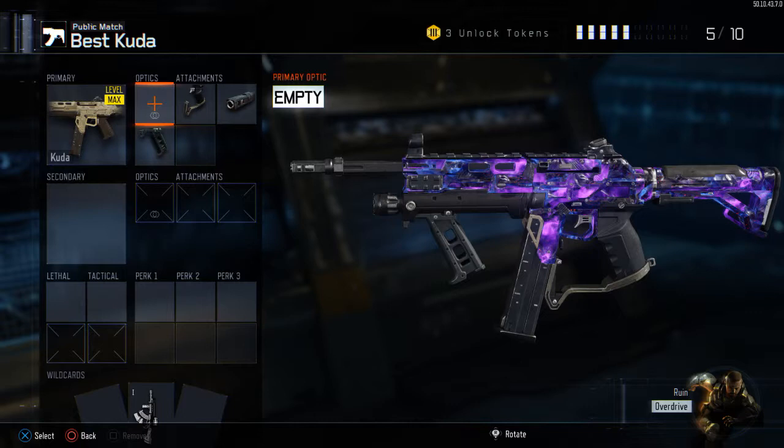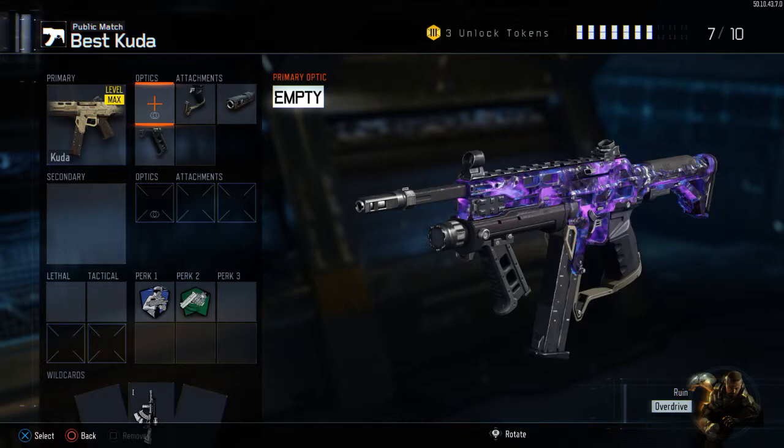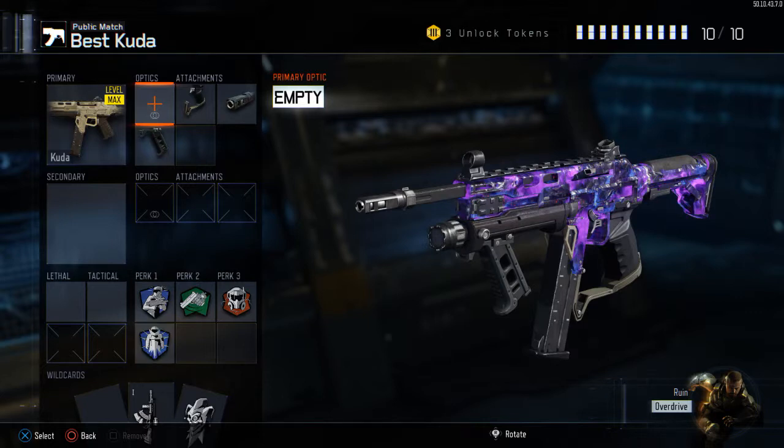For Perk 1 I'm going to use Sixth Sense. Sixth Sense is a very strong perk and it gives you a much better feel for your surroundings and lets you know where enemies are. My next two perks are Fast Hands for quicker aim down sights, and Toughness so that you don't get stunned as much and you can rush nice and hard.